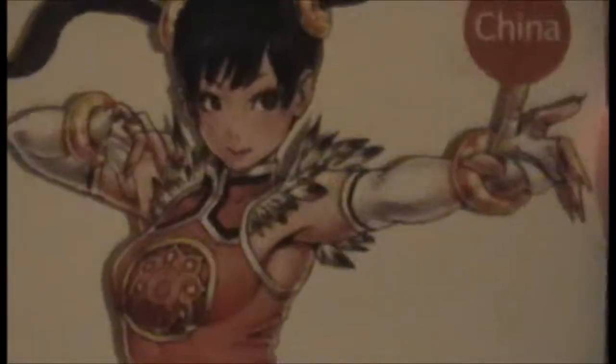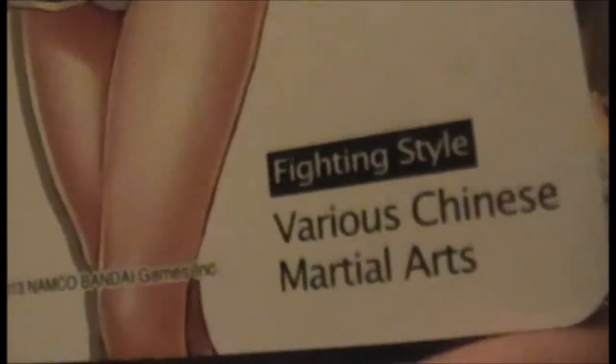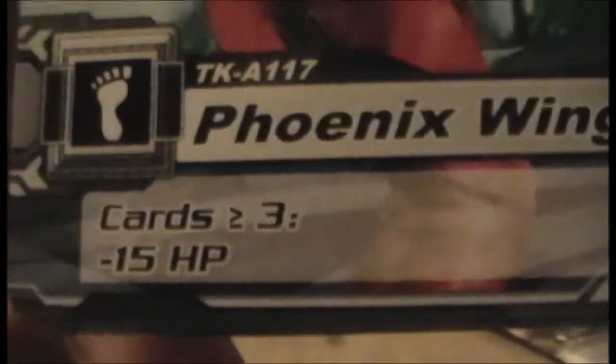We have Ling Xiaoyu from China — Art of Ling, various Chinese martial arts. She's CO12 and the back of her card is Sky. The card backs seem to make up a big picture of someone. There is one for Paul — Phoenix Wings. If you have more than or equal to three cards, your opponent loses 15 HP. 45 hit — that's huge!